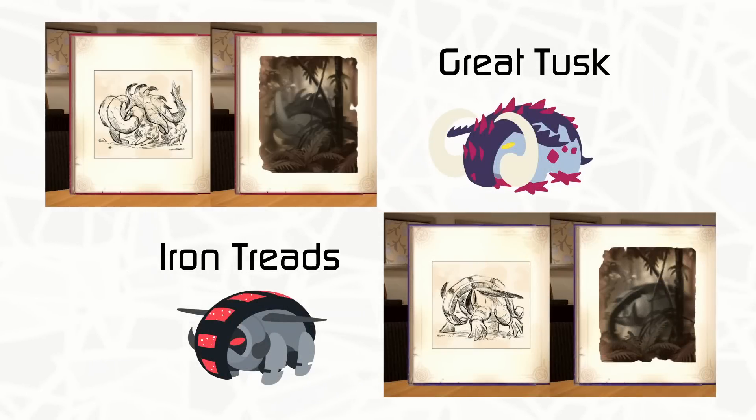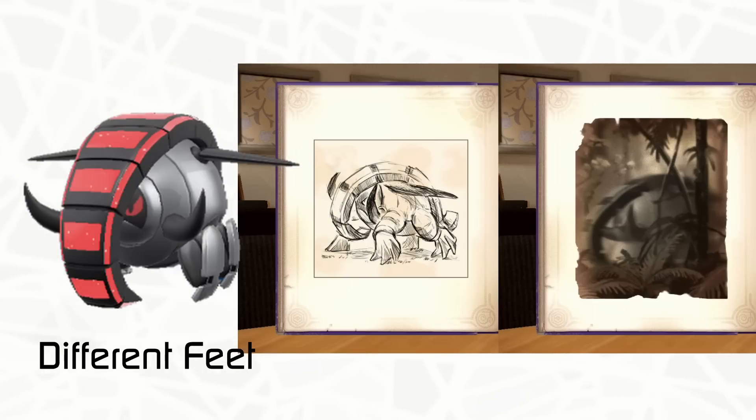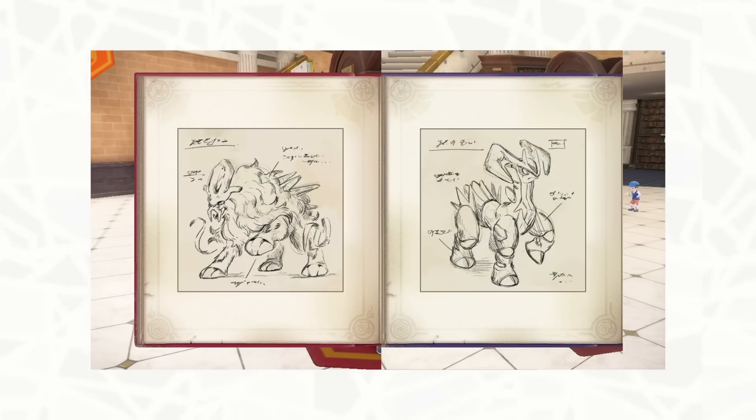These books also show off sketches of Great Tusk and Iron Treads. Unlike the previous sketches, these weren't imagined because they were sketched by a survey team member and there's a photo of them, but people have pointed out how these look a little different from the Great Tusk we ended up getting. Iron Treads is much closer, but the feet are different in the sketch. Maybe these were beta designs by Game Freak, or maybe they're supposed to look a little different because they're sketches. If we do see the imagined Pokemon in the books realized into actual Pokemon designs, they'll probably look a little different from the sketches.